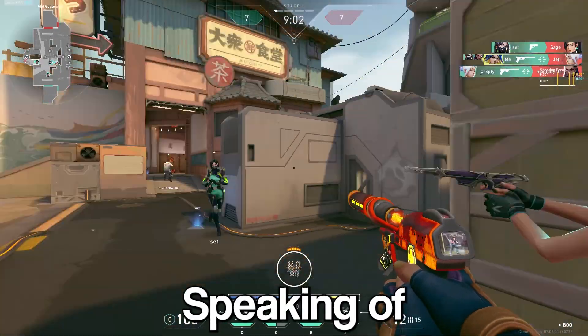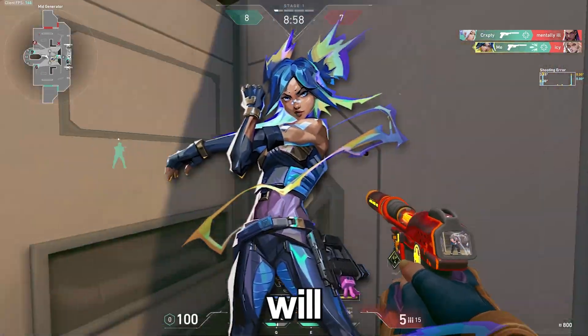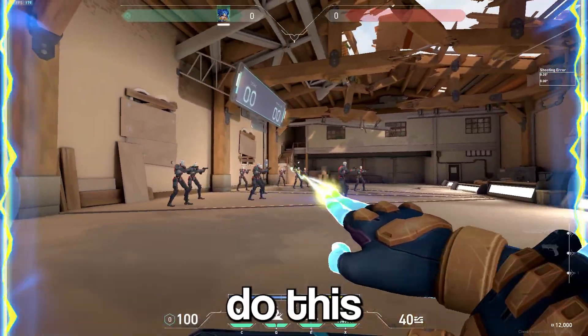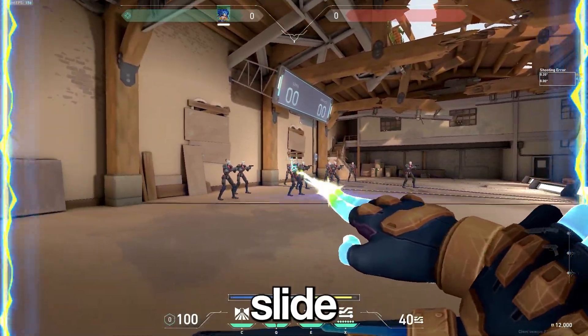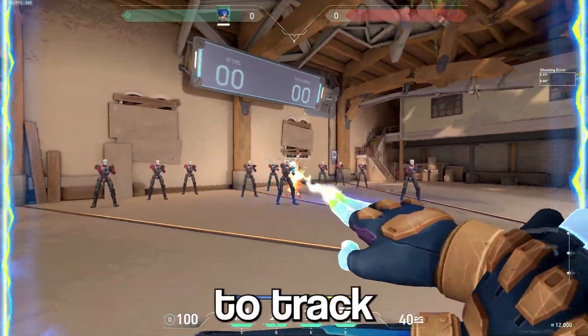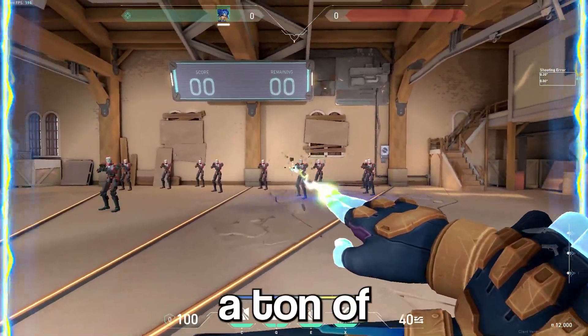This might be tough to get the hang of but it's definitely going to be worth it in the long run. Many people aren't aware that if you pop your Neon ult, your slide will automatically recharge so you can use this to double slide. To do this just sprint at them, use your slide, then pop your ult mid slide and slide again. This makes it so anyone trying to track your first slide will have a very hard time doing so and will probably net you a ton of free frags.